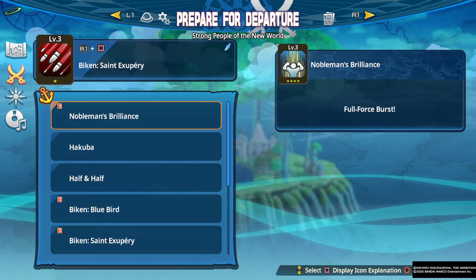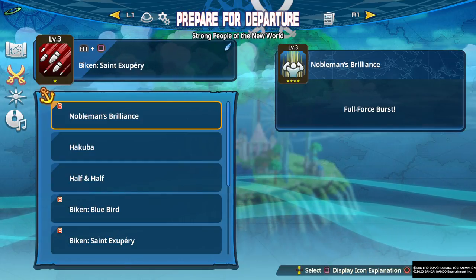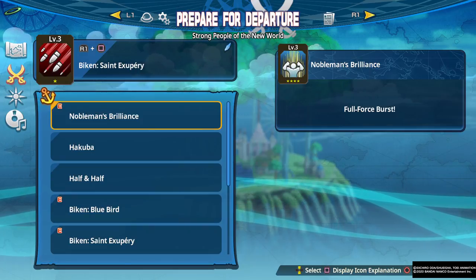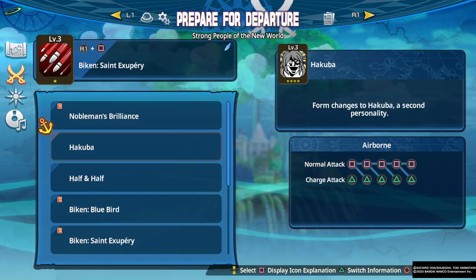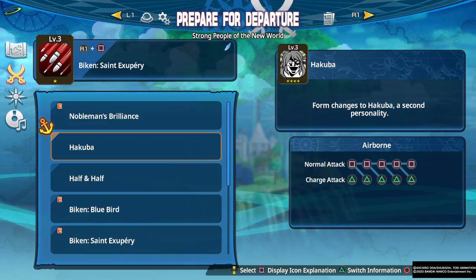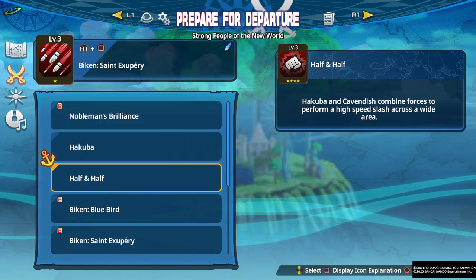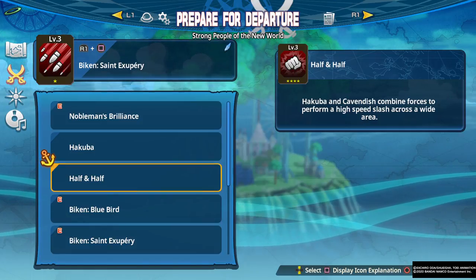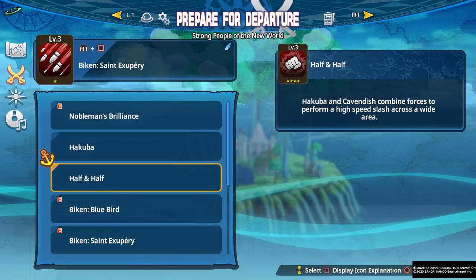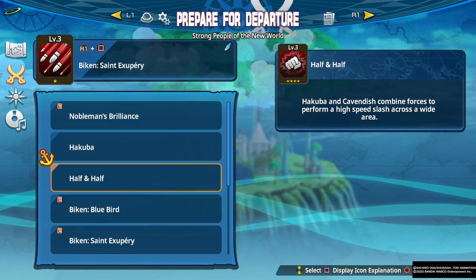First up we have our R1 skills. Nobleman's Brilliance — Full Force Burst. Standard fare here. He's a speed type, so he's going to get reduced stamina usage on top of increased attack speed and movement speed. That gets the job done, but Cavendish has an alternative. He's one of the few characters with a transformation — his Full Force Burst Hakuba, which dramatically increases his capabilities across the board. Half and Half is Cavendish's single strongest R1 attack. It hits a huge crowd, does tons of damage, tons of armor break, and you get the perks of it being a Musou-style special where you're invincible during it. This is a move you should always have on Cavendish — it's just so strong.